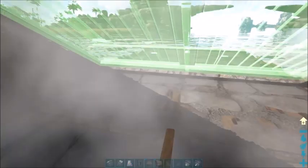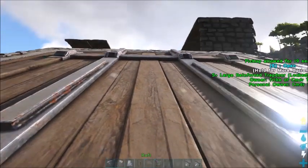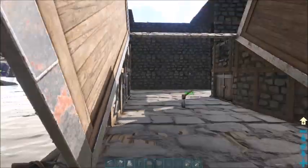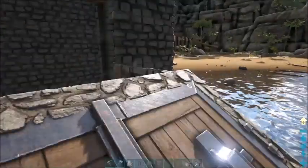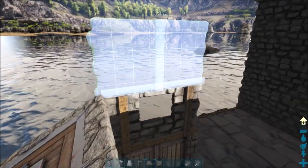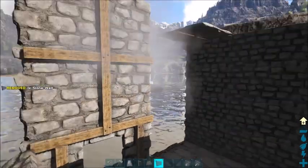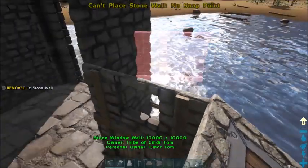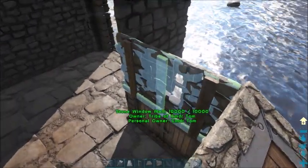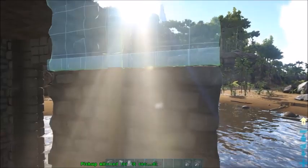Let's go ahead and get the doors placed. These are pretty simple. You want to set these to manual because you're going to be walking on top of and standing underneath these things — trust me on this. Grab another section of wall, drop it on top of the window like that. A second stretch of wall, drop it right there. A third piece of wall — repeat on the other side — and a fourth piece, like so.